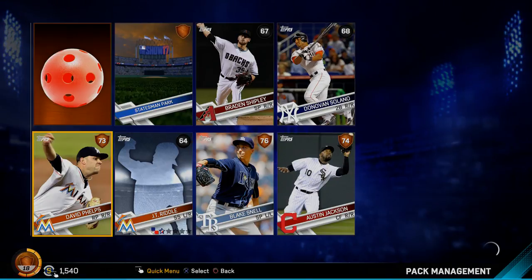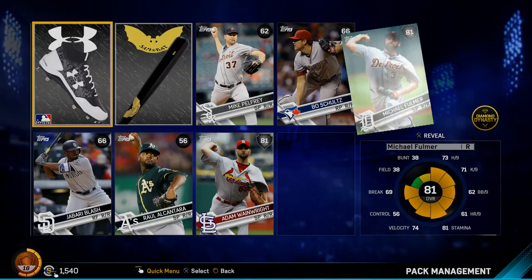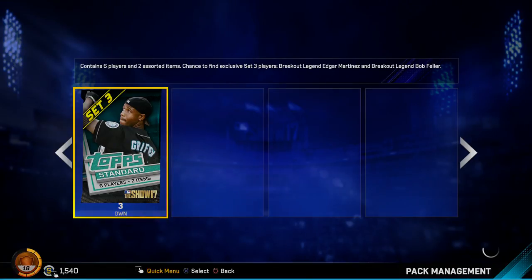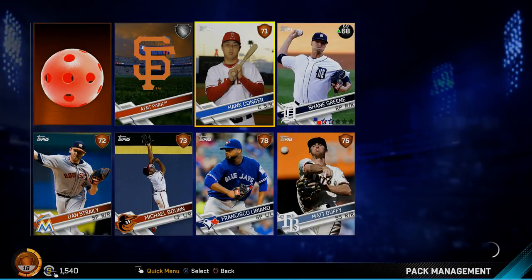Nothing over a 76 in that pack — that was an awful pick. I think JT Riddle just got called back up to the majors by the Marlins a couple days ago. I don't know if it was for a spot start or if he actually stayed up. He got called up earlier in the season, played mediocre, got sent back down, then they called him back up again. We got two silvers — Adam Wainwright and Michael Fulmer. It's kind of crazy that I get excited about silvers in this game.